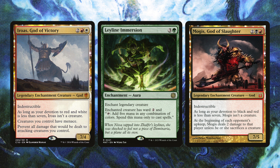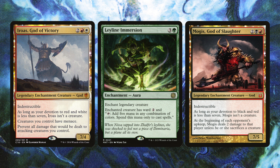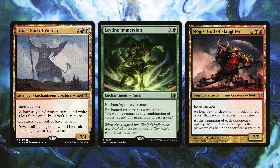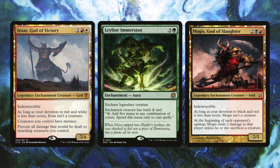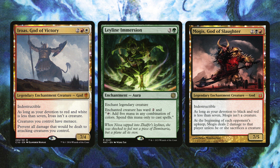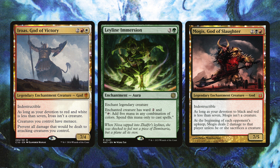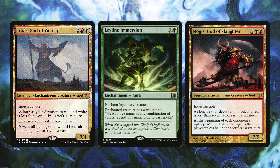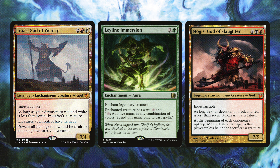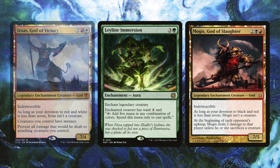Leyline Immersion is a new card from March of the Machine: Aftermath — it gives a creature ward two and taps to add five mana in any combination of colors. If you play it on turn four and have hit all five land drops, on turn five you have ten mana total. You can cast Jodah and then two or three more creatures, triggering cascades. This is a very exciting card. Mogis God of Slaughter pressures opponents who aren't playing tokens — they either lose life or sac a creature.